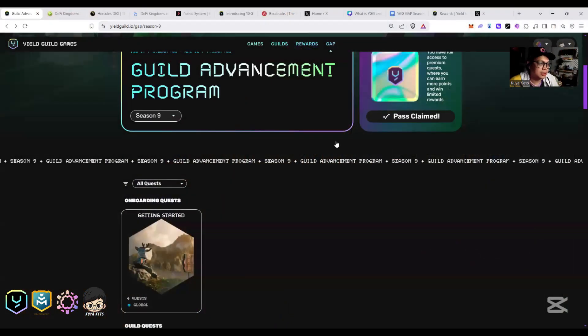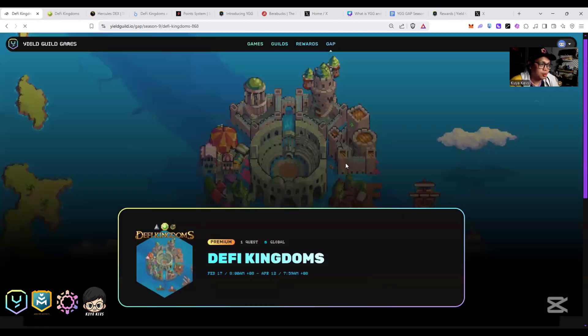Hello guys, GM GM GM! Today I will teach you how to finish the DeFy Kingdoms quest in GAP Season 9. Let's do this - you just go to DeFy Kingdoms, we have our premium quest and we have four basic quests.